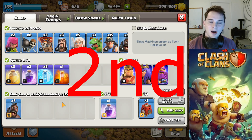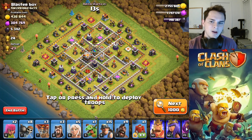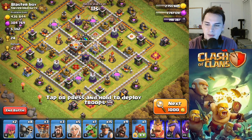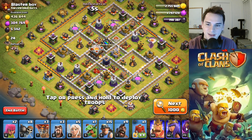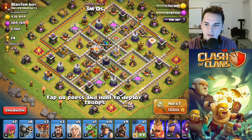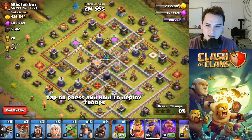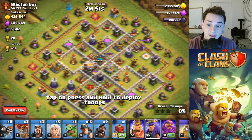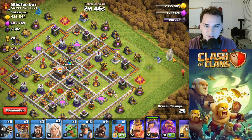The next attack strategy is the Queen Charge Hybrid. It used to be the meta and it's one of the harder attacks, but I still think it's great. We found a really common Town Hall 11 base. With this army it doesn't really matter what type of base you're attacking — it works whether the Town Hall is centralized or whether the Infernos are on single or multi. It's just a good army for any base.